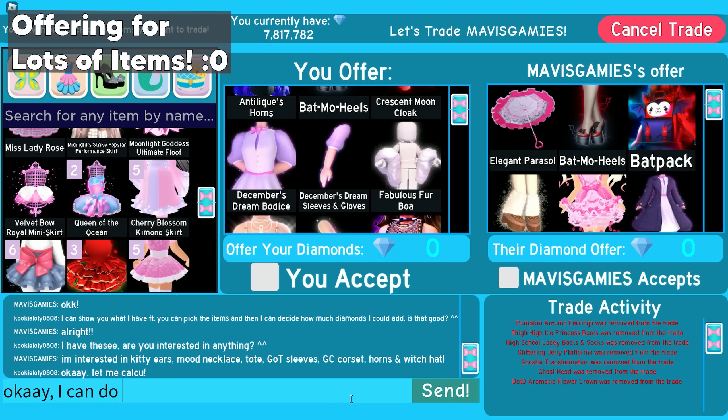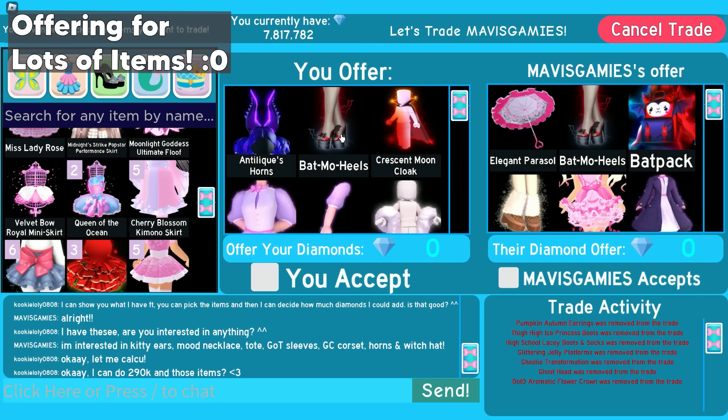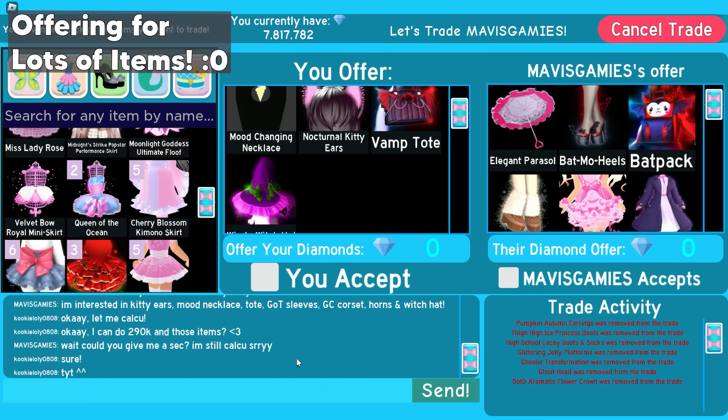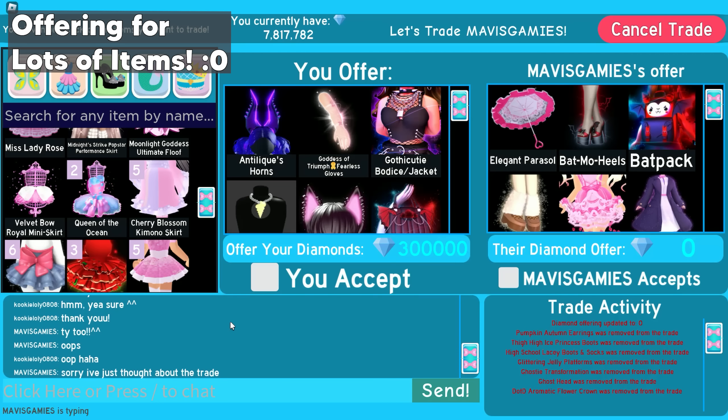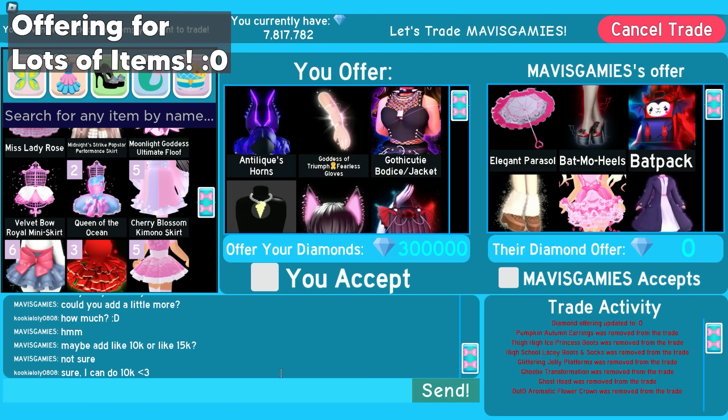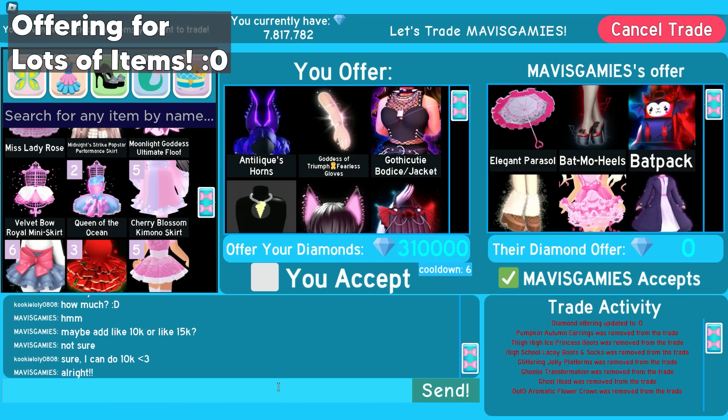After I calculated, I said I can do 290k in those items. They said they were still calculating. They wanted me to add a little more, so I asked how much. They said add like 10k or 15k, and I said sure, I can do 10k. So we both accepted the trade.